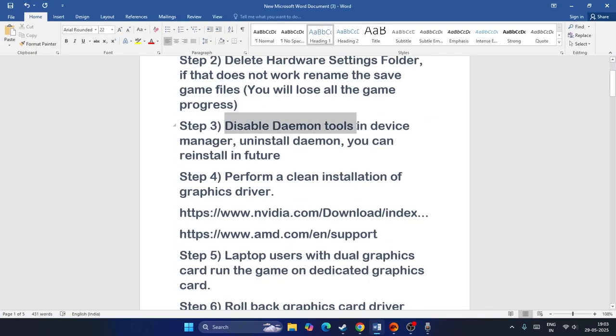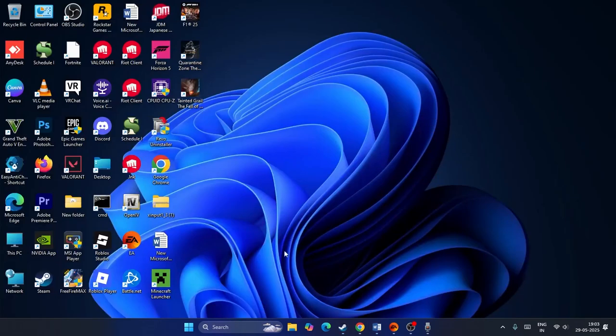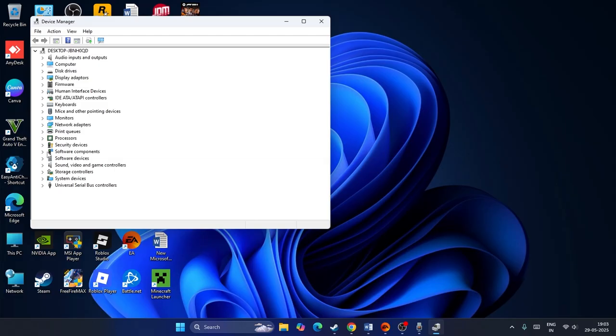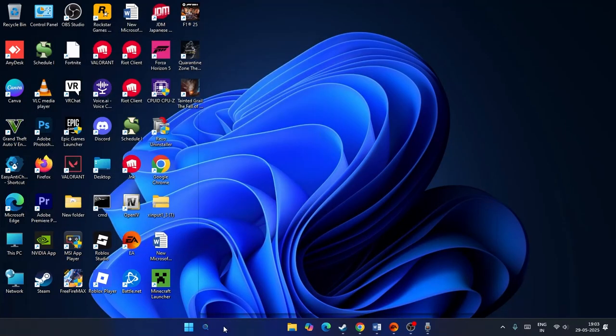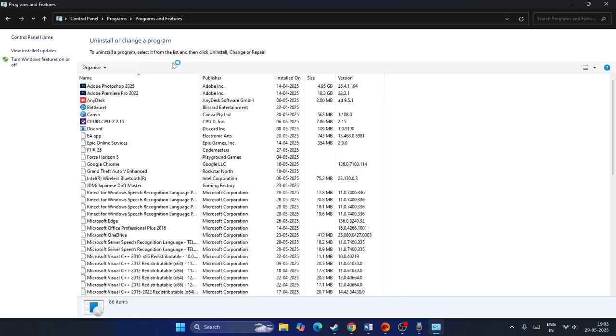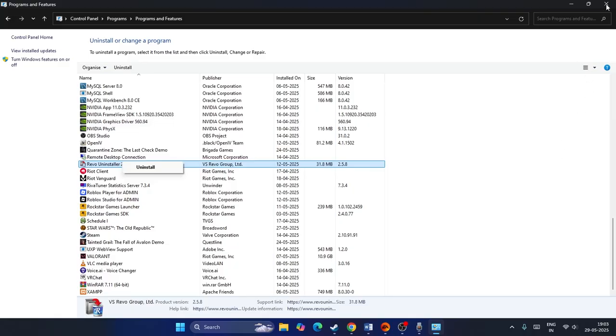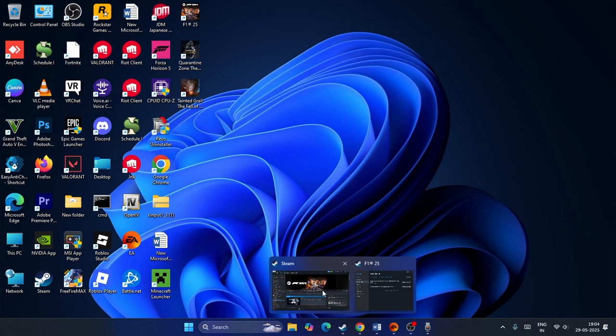Next, you need to disable and uninstall Daemon Tools. Open Device Manager, scroll down to Storage Controllers, and find the Daemon device. Right-click it and select Disable. Then open Control Panel, go to Programs and Features, find Daemon Tools, right-click it, and select Uninstall. You can reinstall it in the future once the game is working fine.